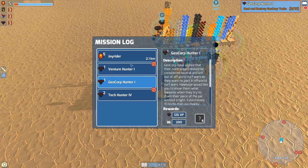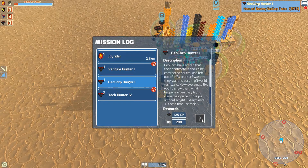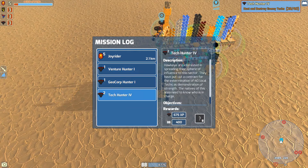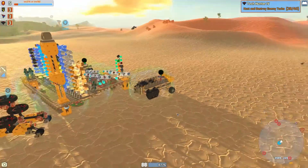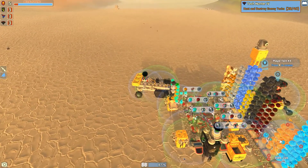We have a lot of Hawkeye quests here — there's three right there plus the joyride. Most of these are hunt down: GeoCorp hunter, Venture hunter, and tech hunter. There's a Hawkeye tech right there — can we go over there? Do we have what it takes to kill him? It's possible — all right, we'll go over there.